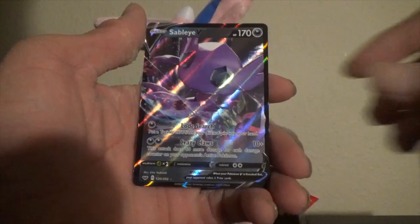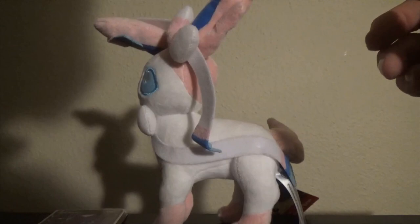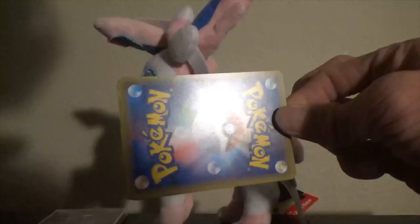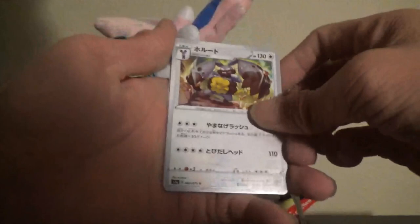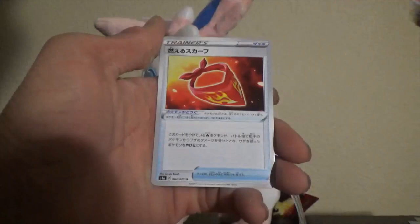Okay, let's hope that means something good is going to come out of this VMAX Rising pack. One card to the front. Okay — Diggersby Bead, Braviary — pretty sure it's Braviary — Bronzor, Growlithe, and a trainer card. I don't know the name of that one — I know someone's going to tell me in the chat.